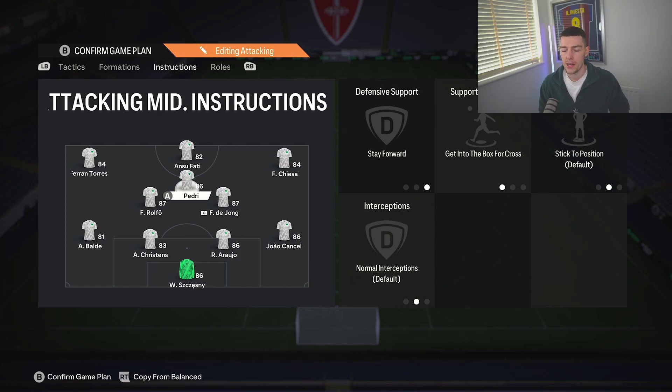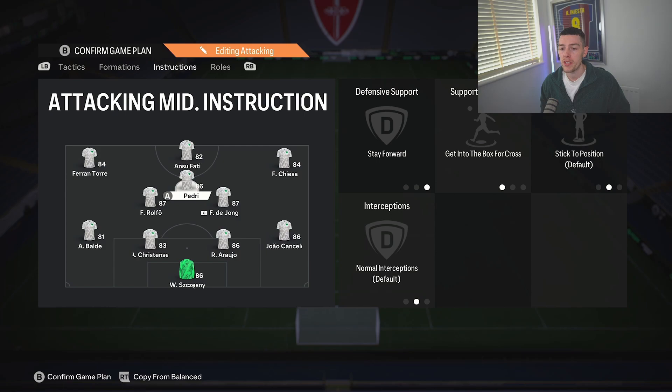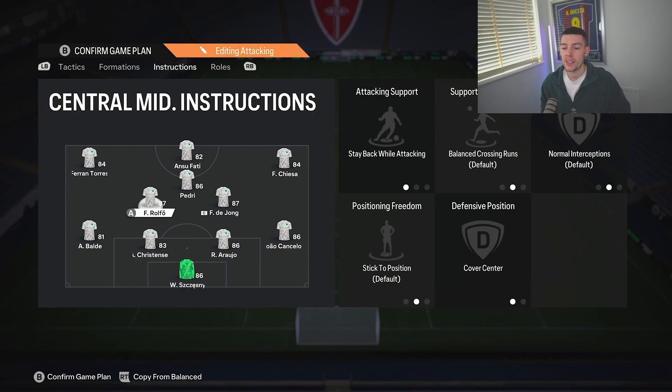The CAM is just Stay Forward and Get Across the Box. You want someone technical like Pedri or Musiala — someone with good creativity, good skills, good dribbling, who's going to pull the strings for you. For the two center mids, I like to have one as a CDM — Roppo, who is a box-to-box midfielder — on Stay Back While Attacking and Cover Center.